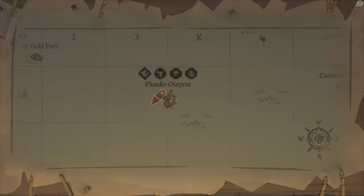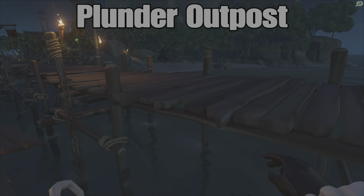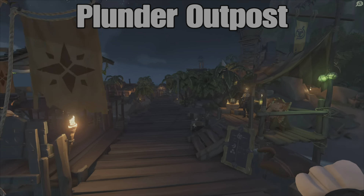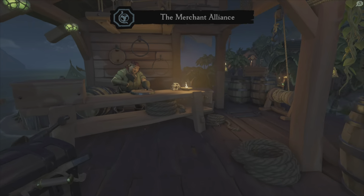Plunder Outpost, located in the Ancient Isles. From your ship you can hop off and you're going to first see the merchant, which is always right on the dock, and you're going to see your shipwright.